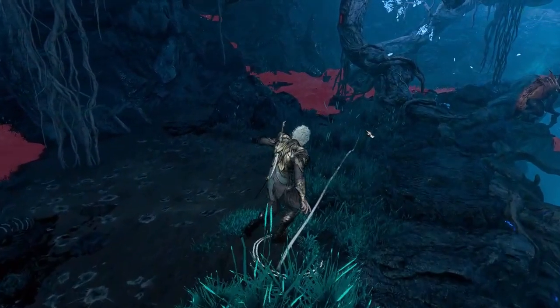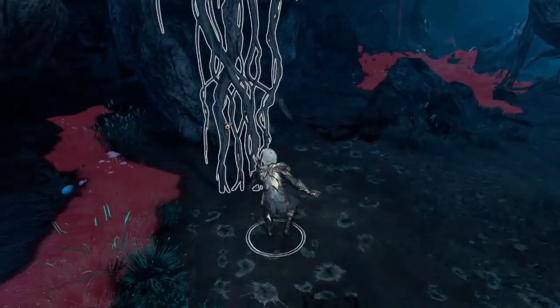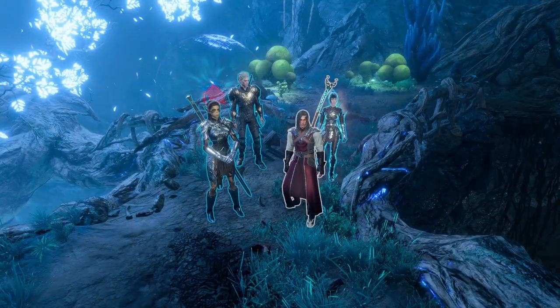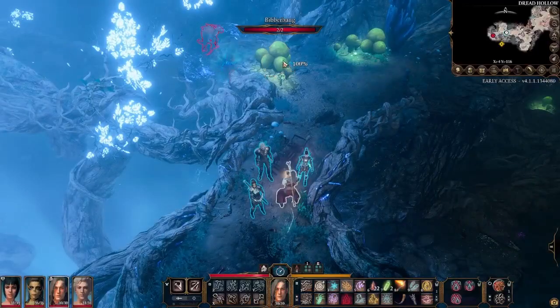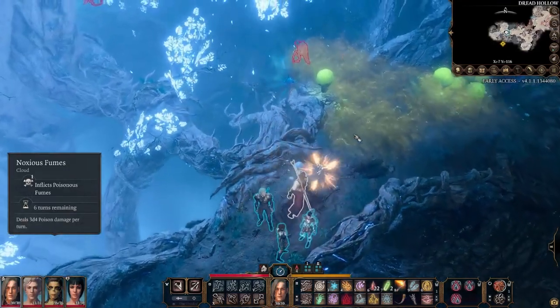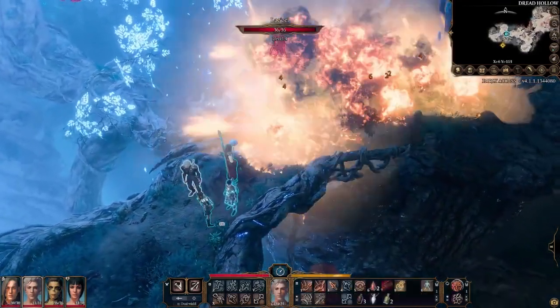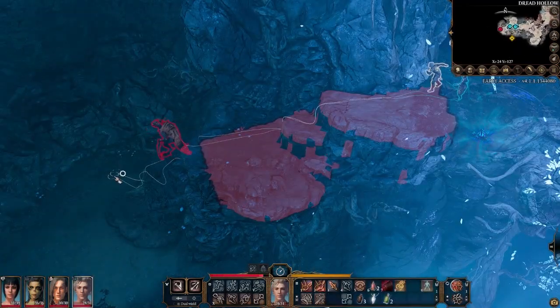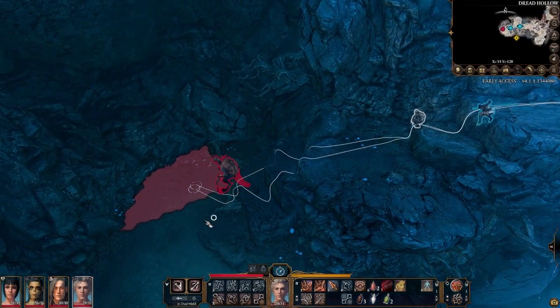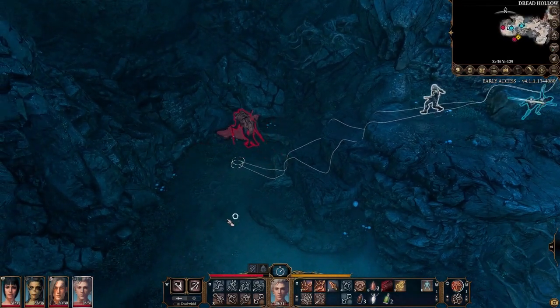You can either approach from the low ground under the tree, or you can approach through the bieber banks. We'll go through the bieber banks due to the vision cones of the patrols. First, blow out the bieber banks with fire and sneak in. One of the horrors patrols up the cliff and down below the tree. When it turns back from the cliff, follow it with everyone. When it passes the final step of the cliff in the corner, enter turn-based mode.